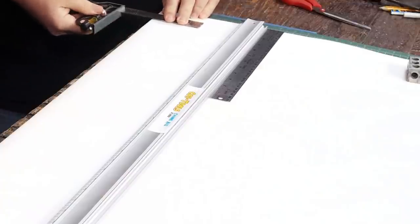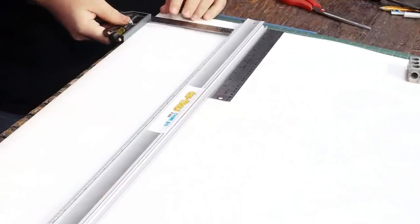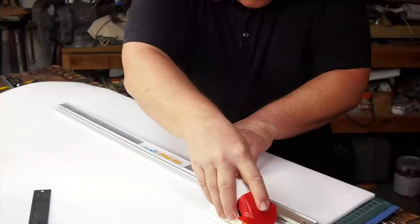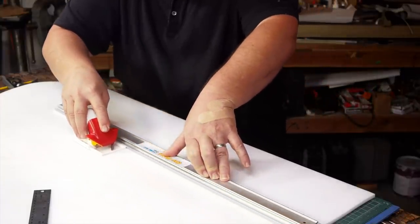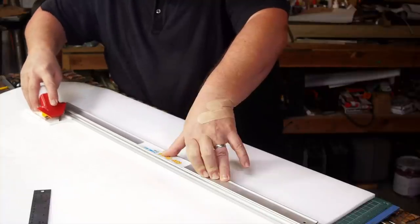The base foam I'm using is plastizote foam. It's translucent and will glow with a light behind it. This is the same foam I used for making my glowing Miss Minutes prop from Loki - in fact, this is more of the same sheet.